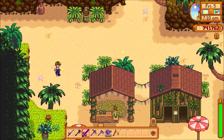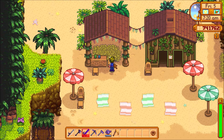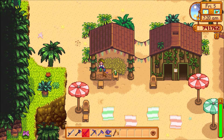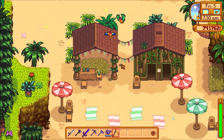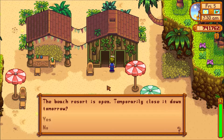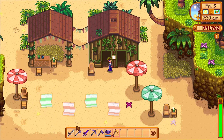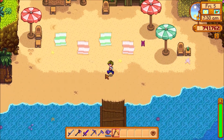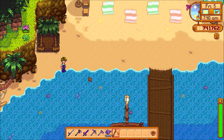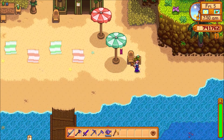Let's head over here. Wasn't there some weird thing here I could do? I don't remember. How does this work? The beach resort is open — close it down for tomorrow? No, I don't want to close it. I want it open. Does that mean people can visit? That'd be awesome. I don't know how that works. We'll find out, hopefully.